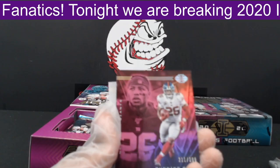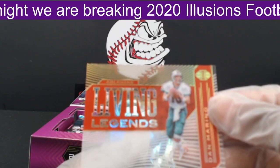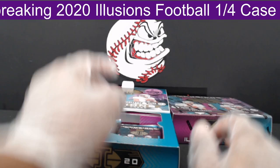Next pack. First, Jake Fromm out to the Bills. Then a red parallel Saquon Barkley, 211 of 399, out to the Giants. A Dan Marino Living Legends insert out to the Dolphins. Next, Marvin Jones Jr. out to the Lions. And Cam Newton out to the Patriots.